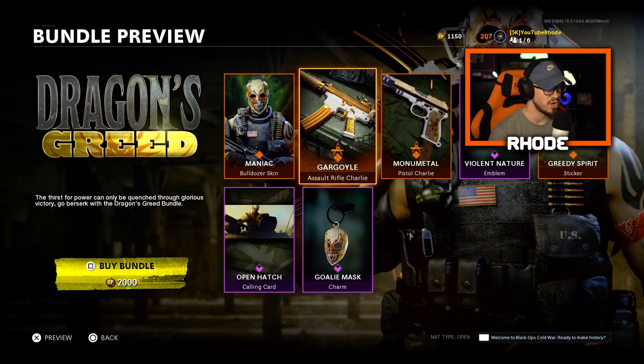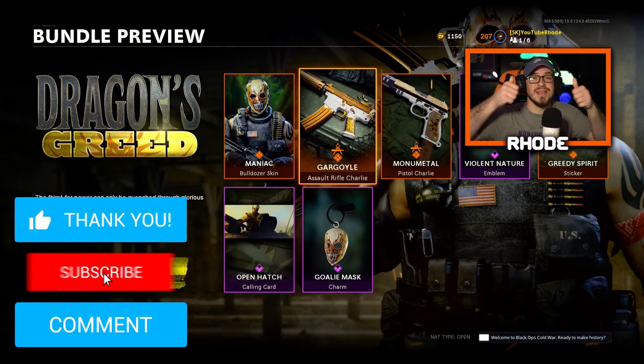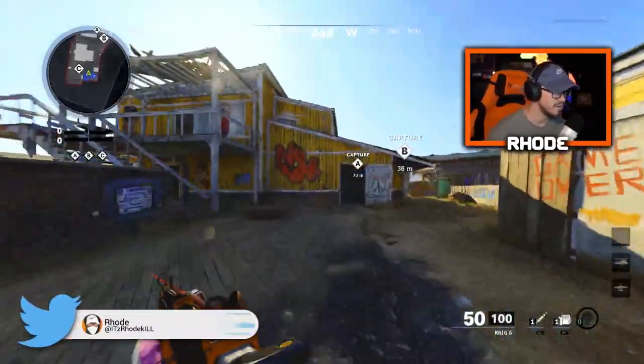We have the Goalie mask, kind of like a Jason mask. So let me know what you guys think about this bundle. We're gonna hop into the gameplay with this Gargoyle Krig, and we're gonna throw on the outfit — the Bulldozer skin — and hop to gameplay. Hope you guys enjoy, smash that like, hit the subscribe button below, and I will catch y'all later.